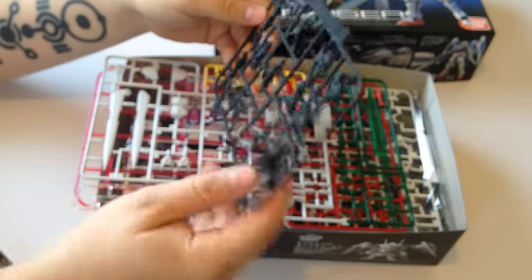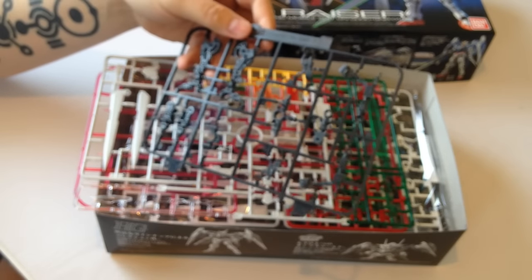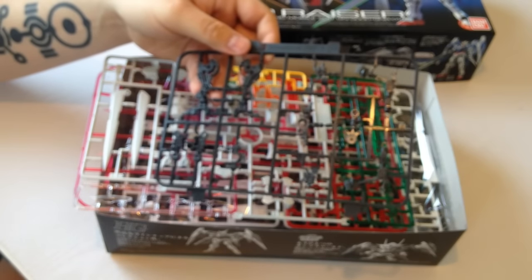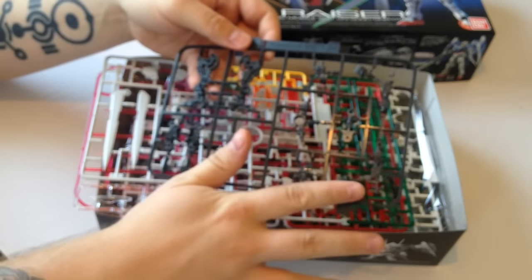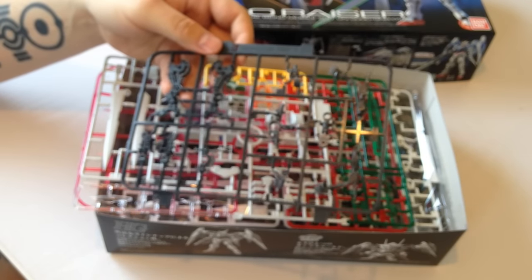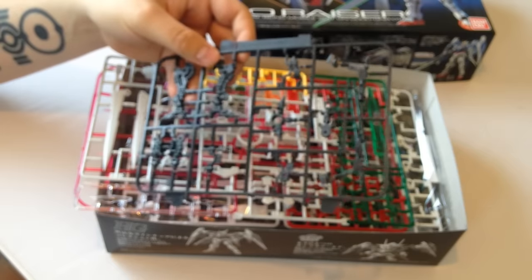We have our standardized RG frame pieces, which — if you haven't done an RG before — are really cool because they all come on the runners pre-built. You just have to twist and tweak some parts to get them in the right positions, but they're already on their hinges, which allows for a lot more elaborate articulation.